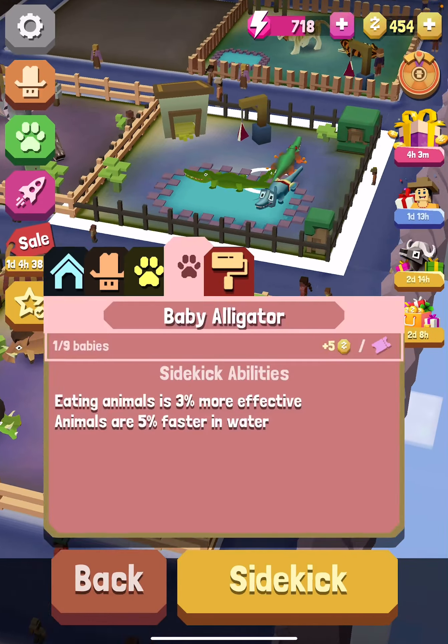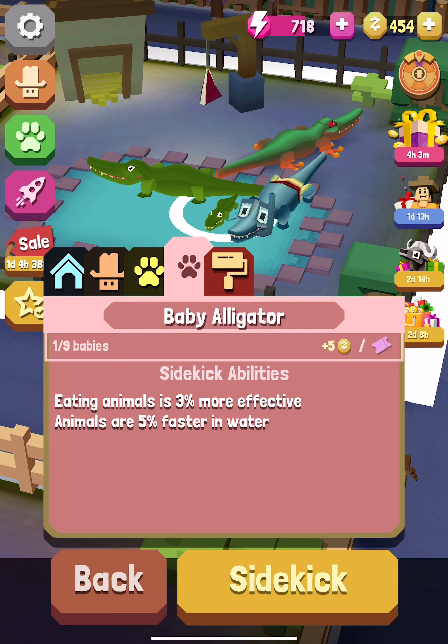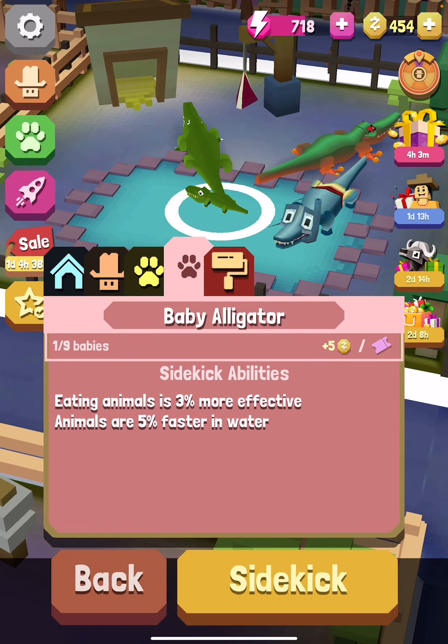I forgot to do this one — baby alligator: eating animals is two percent more effective, and animals are five percent faster in water.